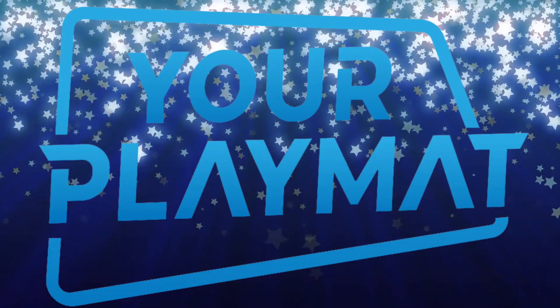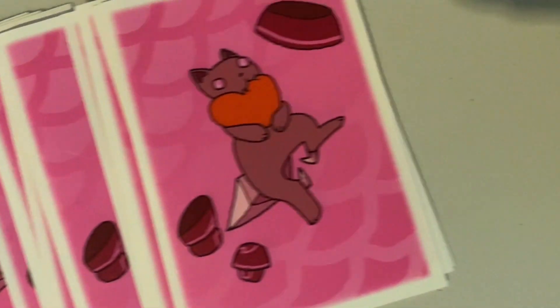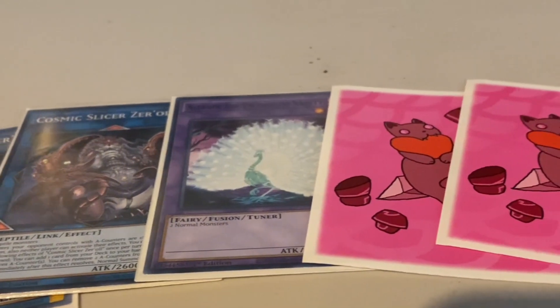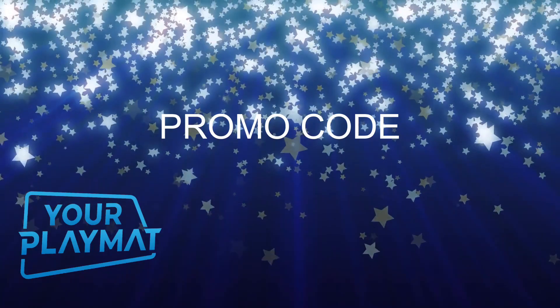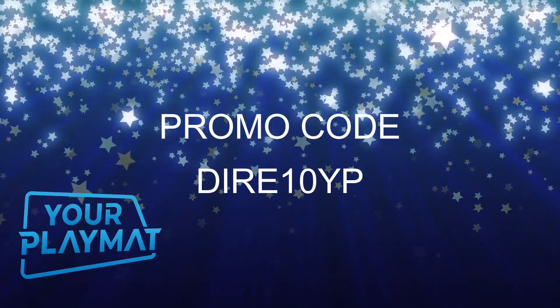We all love our cards, and they deserve to be kept safe. Your playmat lets you keep them safe your way, with customizable art for sleeves. Just look what I got. Your sleeve says everything about you as a duelist. Go to yourplaymat.com and use promo code DIRE10YP for a 10% discount, or use the link in the description.